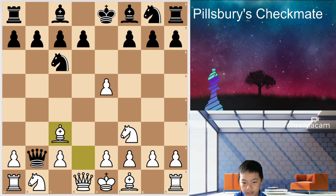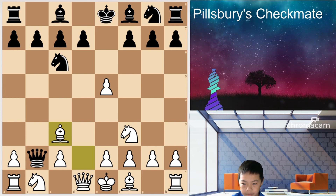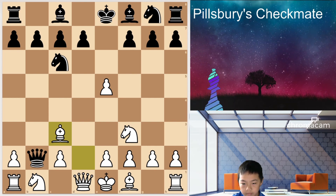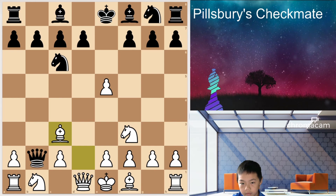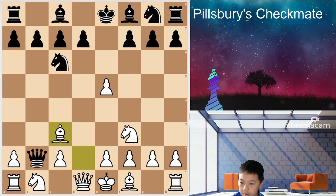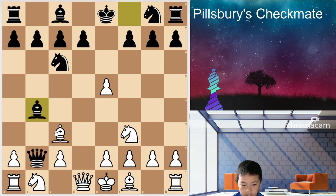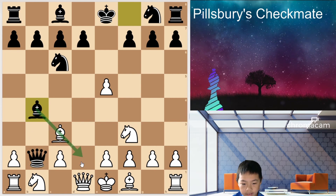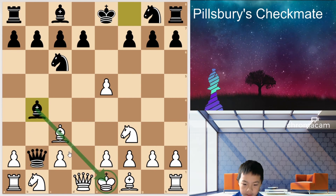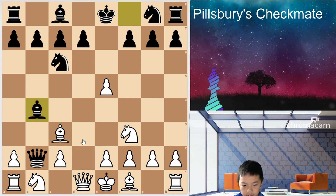So here, try to find the move that wins for Black. The move is Bishop B4, because the Bishop is pinned so you can't take the Queen because of this. And while it's being attacked, what can you do?